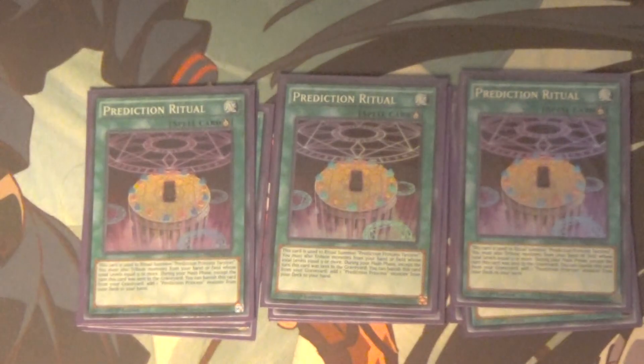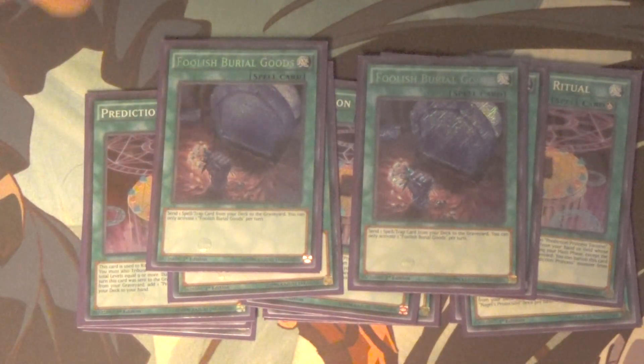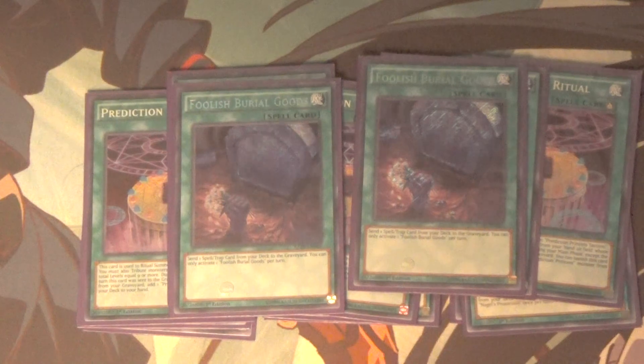Next up: three Prediction Ritual. Kind of goes without saying — three ritual monsters, three ritual spells. It's a standard ritual spell, and if it's in your graveyard you can banish it to search out a Prediction Princess. We're only playing one, and that's Tarot Tray. Then two Terraforming — pretty good for just getting your Circuit. And because all the spells and traps for this deck have graveyard effects, I also play Full Spirit of Good — it's like Foolish Burial for spells and traps. Just send a spell or trap card from your deck to your grave, then you can banish a Circuit from the graveyard to search another copy — really really good for this deck.